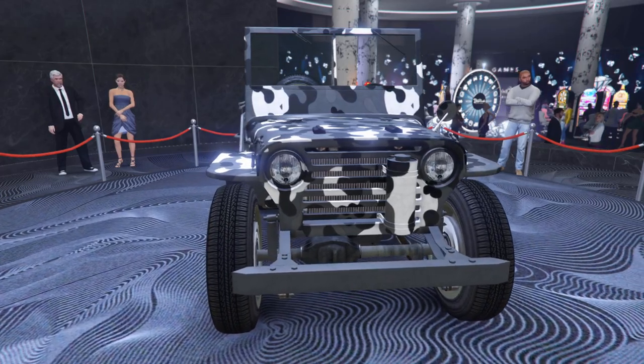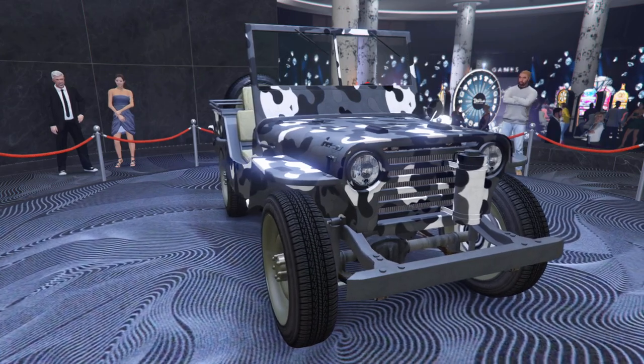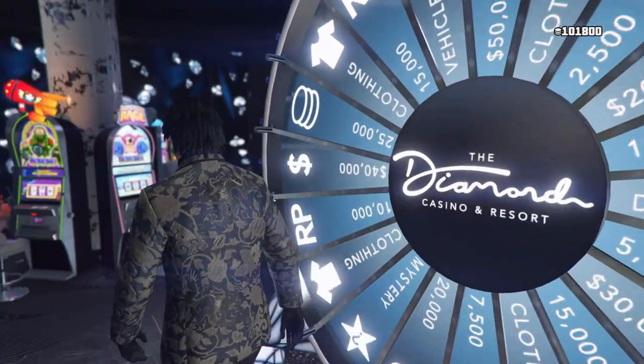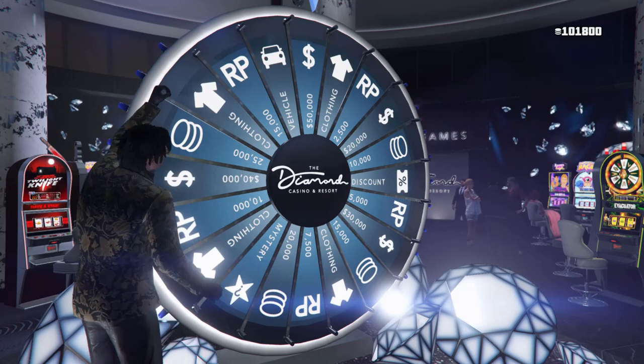Welcome back. In this video we'll be going over GTA 5 Online's weekly update including the sales and best money-making methods. To start us off, we have the Vapid Winky for our podium vehicle. You guys can head over to the casino to spin the lucky wheel to win this vehicle.